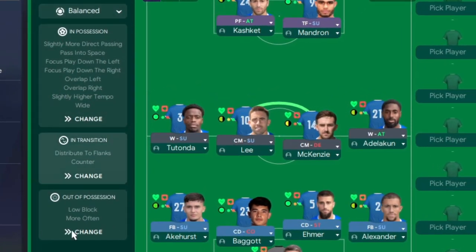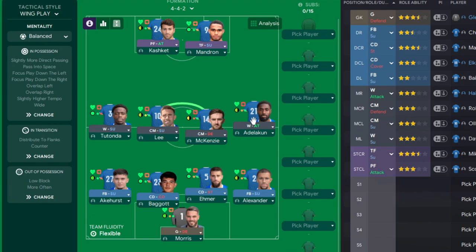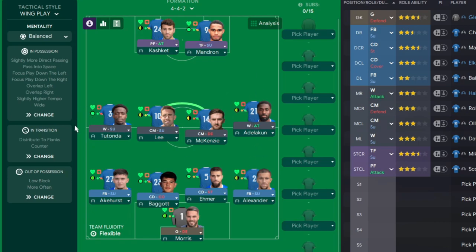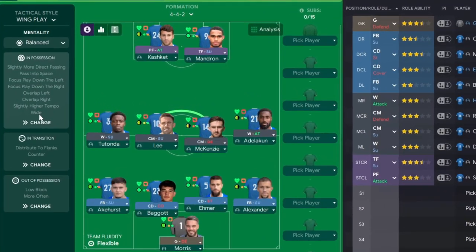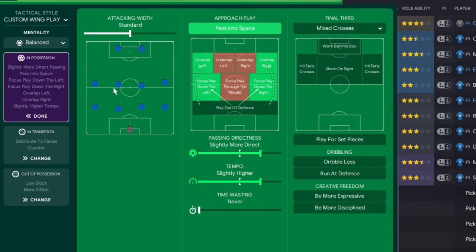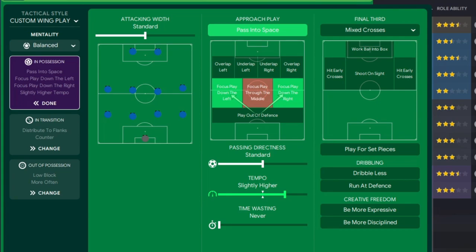Now it's time for the base team instructions. The preset wing play is a decent start, but we need to tweak it. I'm scaling back slightly direct passing to see what the team can do. Playing wide with focus down left and right makes sense, but I'm removing overlaps left and right - I don't want the wingers holding the ball waiting for fullbacks to get round them. I'm also not going with 'play wide' because it stretches everyone out; bringing it in slightly makes us more solid in the middle. I'll add 'be more disciplined' to keep shape.